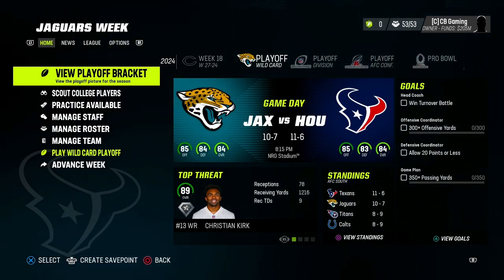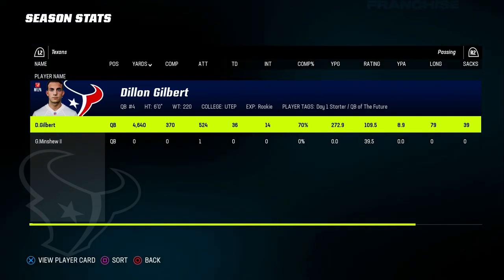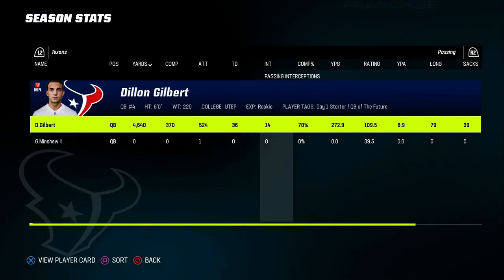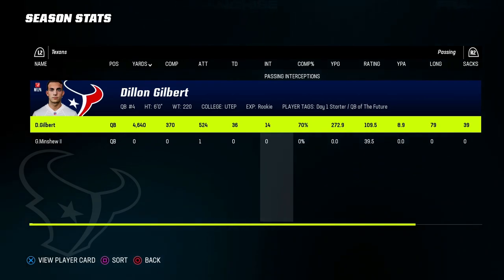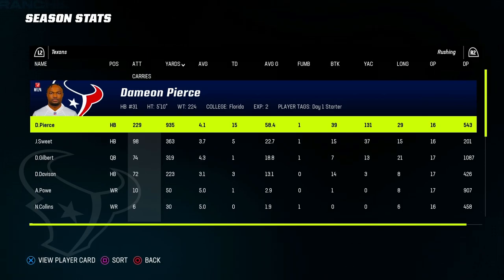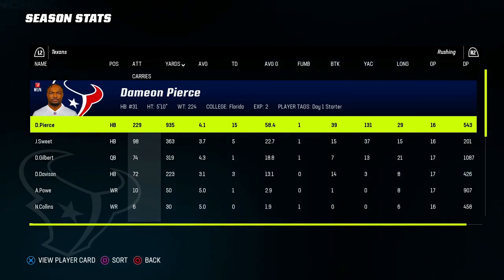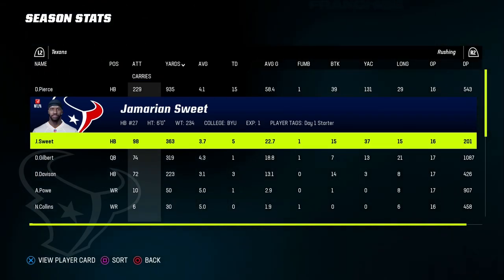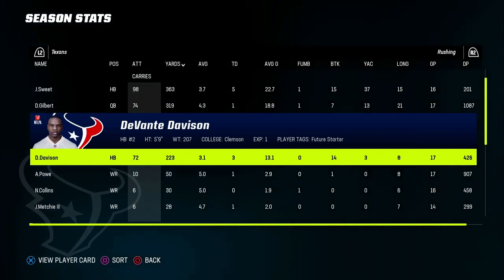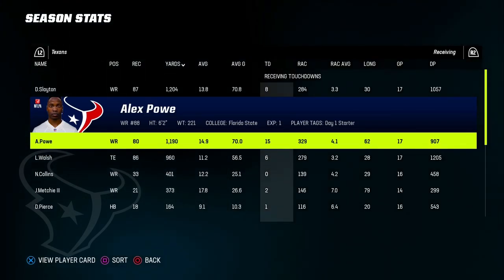Dylan Gilbert finished the season with 36 touchdowns, 14 interceptions, just over 4,600 yards, and a rating of 109.5 — a pretty good season. A lot of those interceptions came in the last couple of weeks, which is also why the slider change happened. Damian Pierce, while not hitting a thousand yards, had 15 touchdowns. Sweet got only a few carries but had 5 touchdowns from the goal line. Receiving-wise, Darius Slayton led with 1,204 yards, but Alex Poe led in touchdowns with 15 and just shy of 1,200 yards.